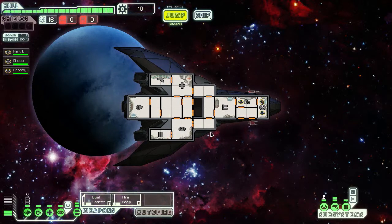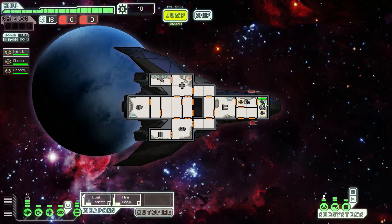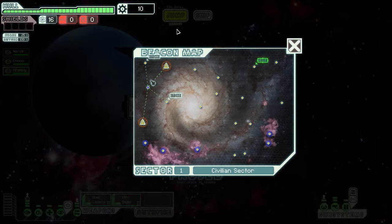I'm going to put the dual lasers in. We have fewer weapon slots this time. Let's see — we'll have Narvik flying the ship, Choco in the engine room, and Krabby takes care of weapons. Weapon boost! That's a great start. Let's see where we can go.